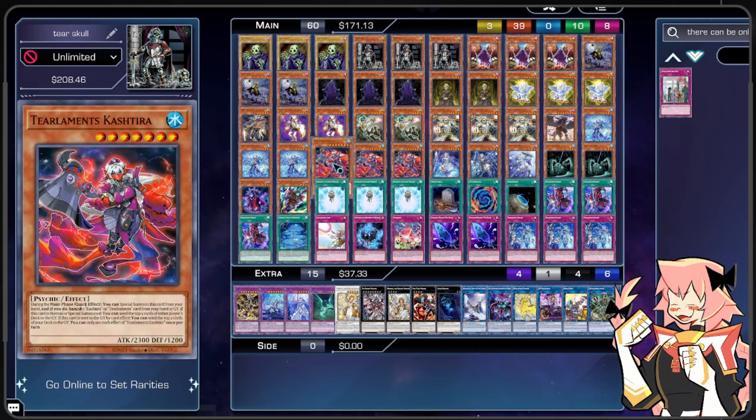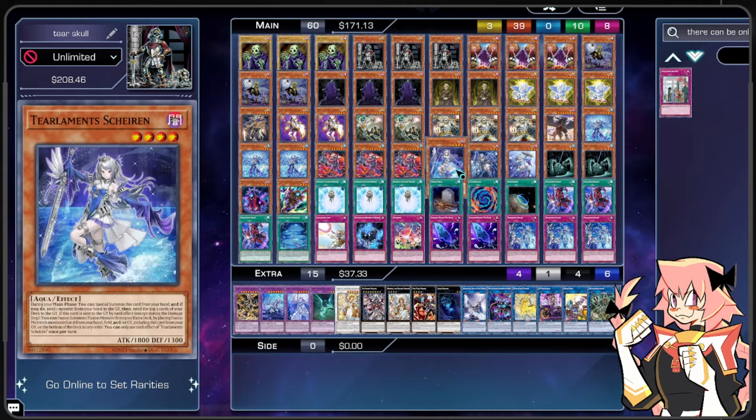We are on triple Tier Limit Cash Tier. During the main phase, you can special summon it from hand and banish one Cash Tier or one Tier Limit card from hand or graveyard. If this card is normal or special summoned, we send the top four of either player's deck to the graveyard — always going to be ours. If this card is sent to the graveyard by card effect, we send the top two cards of our deck to the graveyard. So if we mill it, it's a little extra mill; if we draw it, we can special summon it and mill more while extending. Good stuff all around — we want three copies.